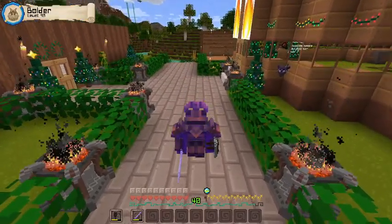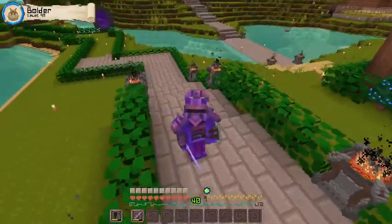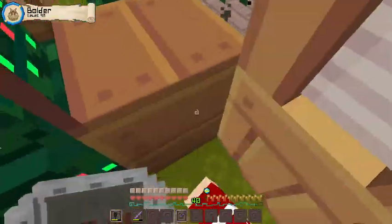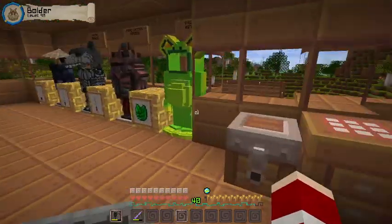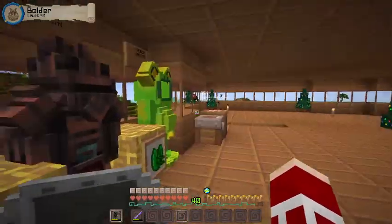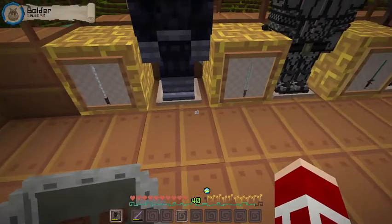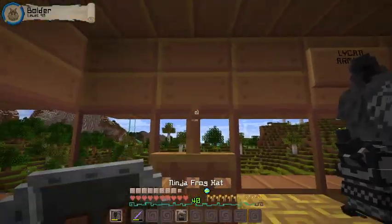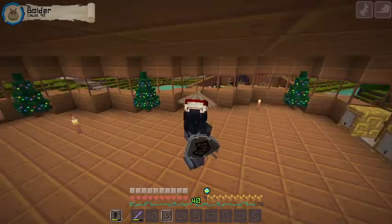Welcome back to the channel, we are back inside Dragon Fire. Today's episode we got part of the lily pad armor. I'll show you guys — the episode before yesterday was the frog on armor, then this. But this is our latest armor we got. Let me take off the fire nation armor. The cool thing about this armor is the jump boost.